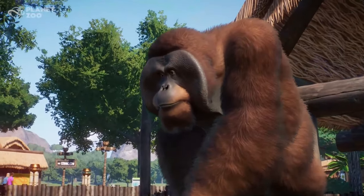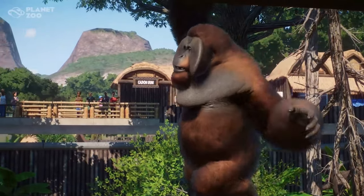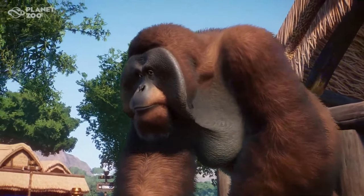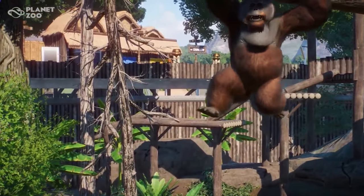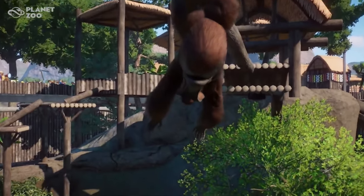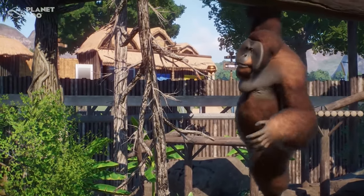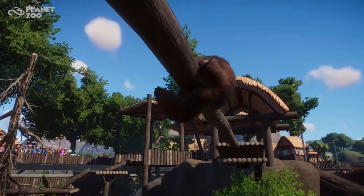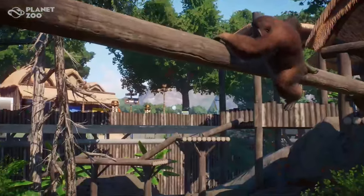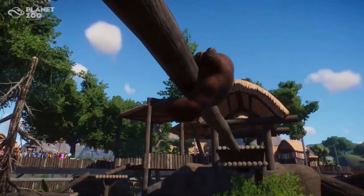The first confirmed update involves our Bornean Orangutan — look at him go! These guys, just like the Lar Gibbon and the Siamang, will now actually be able to brachiate, or swing, from climbing frames, just as these animals would do in real life. The Bornean Orangutan is a base game animal, not part of the deluxe edition, so it's really nice to see even original animals still getting updates.